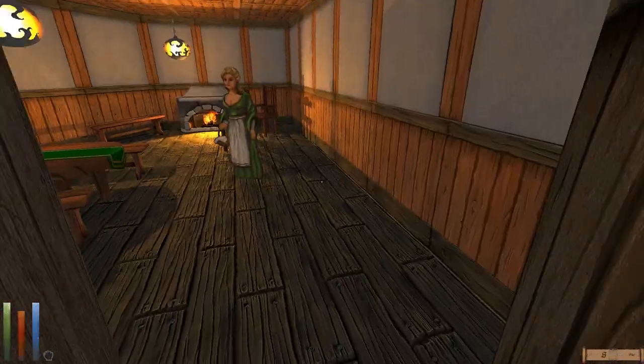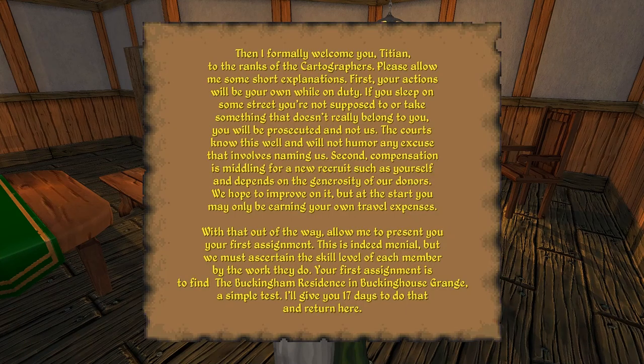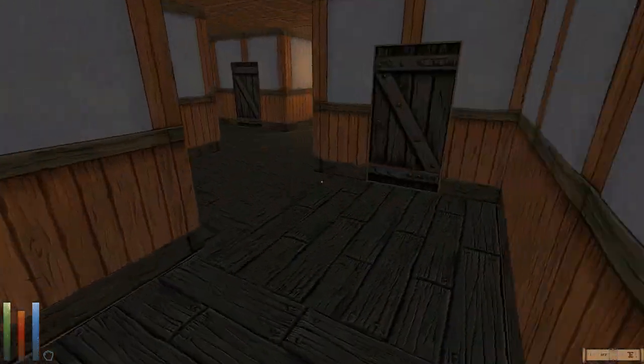Welcome. My name is Manila Coppercroft, and I am the regional registrar for the Cartographers Association of Iliac Bay. I assume that by coming here you show some interest in uncovering the mysteries of Hammerfell and High Rock, are capable of long-distance travel on a coin's drop, and can handle yourself under adverse and sometimes dangerous conditions. Our actions are on our own — if I do something bad when on duty, that's on me. Compensation is middling at the start. Our first assignment is to find a Buckingham residence in Buckinghouse Grange — a simple test, with 17 days to do that and return here. Let's do that.